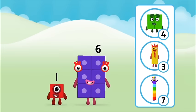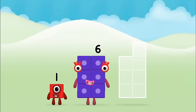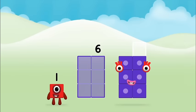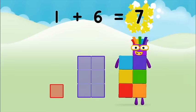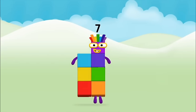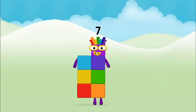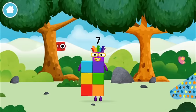Which number block do you think adding these together will equal? That's right! Now can you add the number blocks together? Six, one, one — one plus six equals seven! Congratulations! You made number block seven!